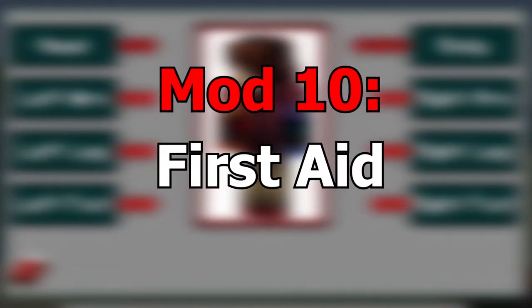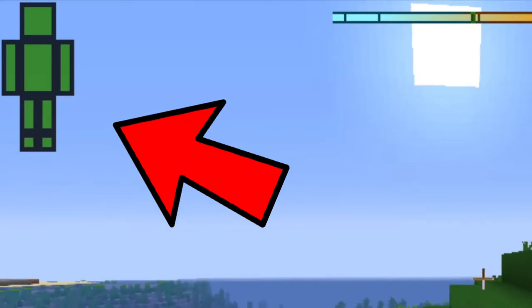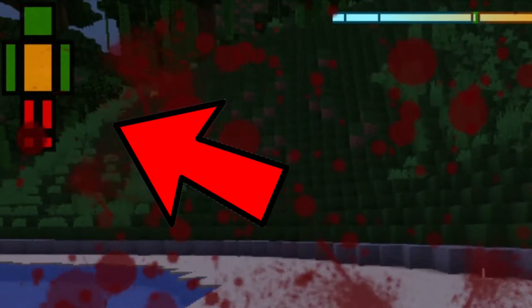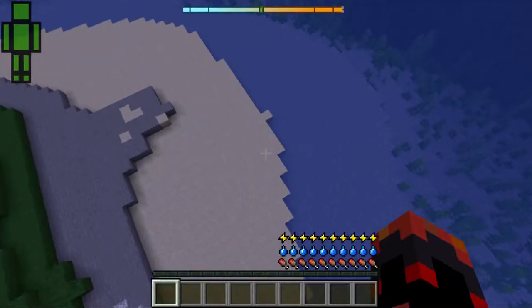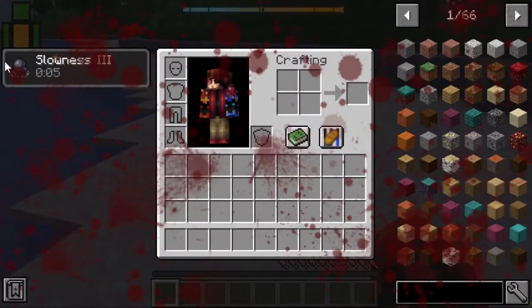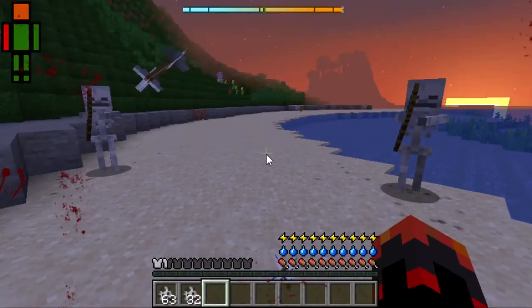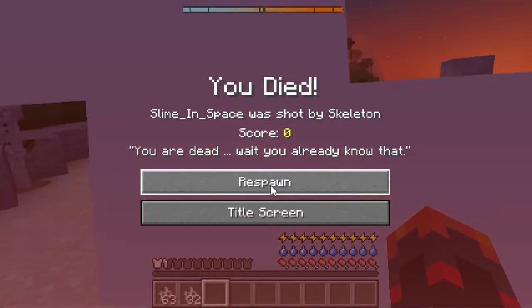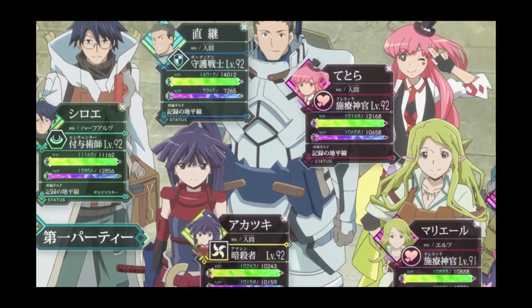The 10th mod is the First Aid mod — a mod that completely changes the health system in Minecraft. There's a separate health bar for each body part, and each body part is damaged by different things. If certain body parts are damaged, it gives different effects. For example, fall damage hurts the legs and gives slowness, because if you hurt your legs it's going to be hard to walk. Arrows damage your head, and if you take enough head damage, you instantly die. It makes health and damage much more realistic, because in real life your entire body doesn't share one health bar.